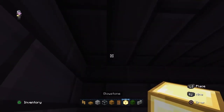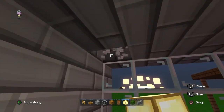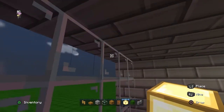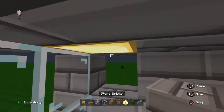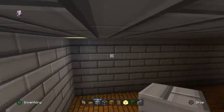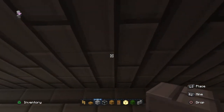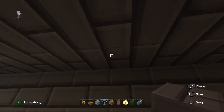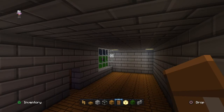My next step is to go in the corners and place glowstone so it's not dark and you can see. Also, so mobs don't spawn — because you don't want loads of mobs like skeletons shooting you while you're at a crafting table or going to sleep.